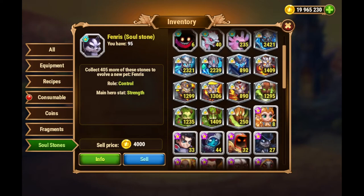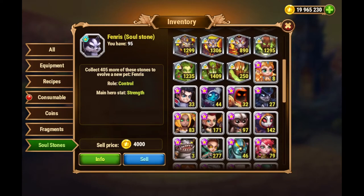Let's take a look at what we have now before we do some openings, just to see how much we can grow here. We have around 1,200 to 1,400 souls for the regular earth titans, and we have 250 souls for Eden, the super titan.